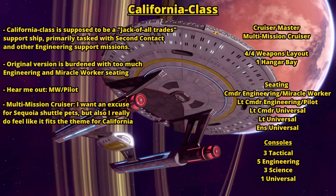For the seating, I actually kept the Commander Engineering and Lieutenant Commander Engineering setup, so it's still got a lot of engineering seating to keep the theme of the California being the doofy not-taken-seriously ship. But I put the specialization seating on both of the engineering seats to balance that out.